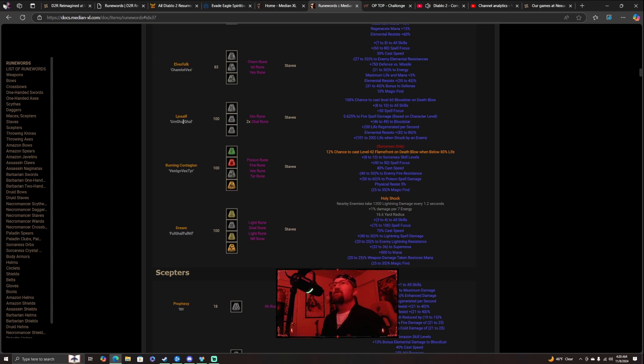Next is Ljoself — L-J-O-S-A-L-F. For this one you need one Um rune and two Ghal runes — G-H-A-L. These are great runes that are found in a specific area.